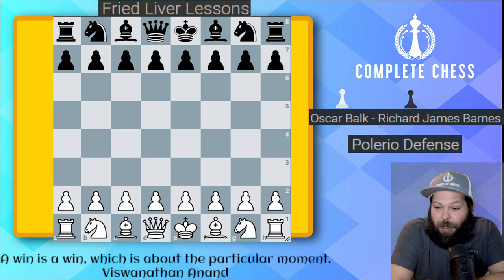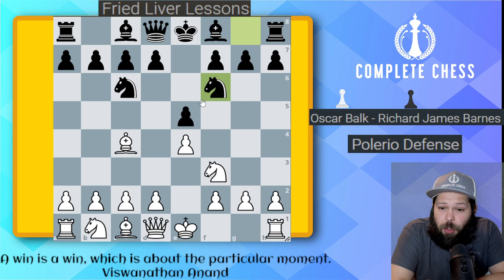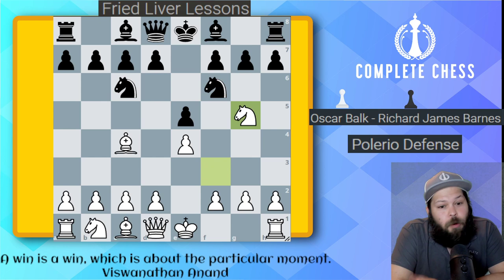We start off with e4, e5. Knight f3 attacks the pawn. Knight c6 defends the pawn. Bishop c4 — we start off with an Italian opening. And then Black goes ahead and plays the Two Knights defense, knight to f6. White goes for the Fried Liver with knight to g5 for the knight attack.